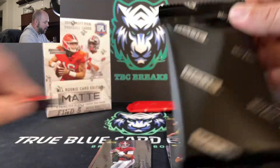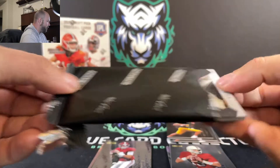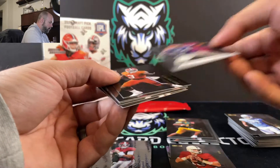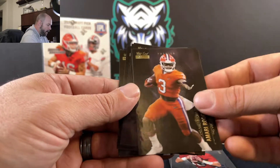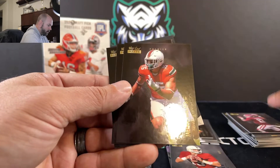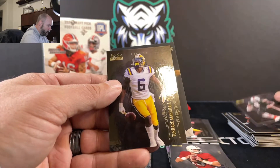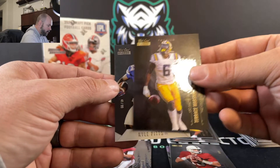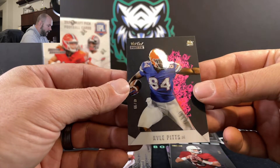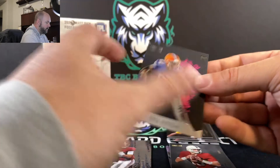One more pack and then we'll get to our Chase pack. Amari Rogers, Felipe Franks, Jalen Phillips, Previn Jordan, Terrace Marshall Jr., and Kyle Pitts — 41 out of 99, Rookie Heat. Very nice.